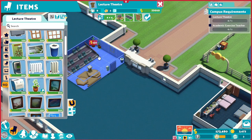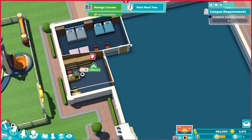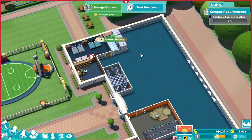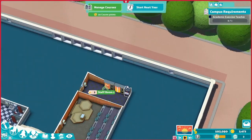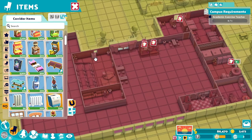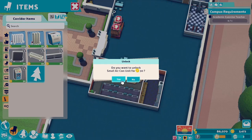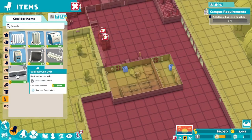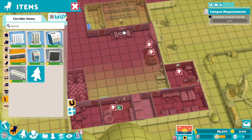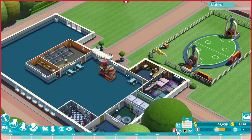We will also need a lecture theater and other basic facilities such as the library, bathroom, shower room, medical office, staff room, student lounge, some kiosks, and tables. Let's not forget to place air conditioning! In addition to the normal aircon unit, we can also unlock this small one. I especially like this wall aircon unit — it doesn't take up space, which is very handy. I think we now have the basics ready; we can start the year.